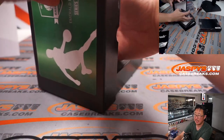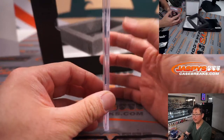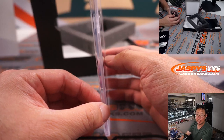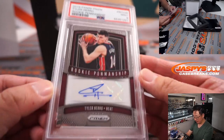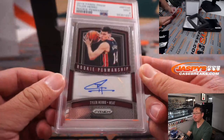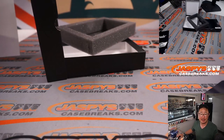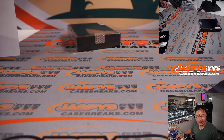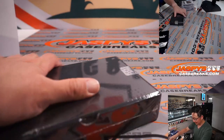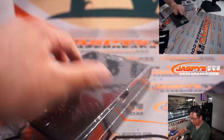Graded card — PSA 9. It's Tyler Hero, Rookie Penmanship Autograph. He had a great game today. PSA 9 for Michael Robinson, the Miami Heat. Tyler Hero coming off the bench — 29 minutes, 25 points, 4 for 6 from three, a rebound, 7 assists. Not a bad time to get that Tyler Hero rookie.